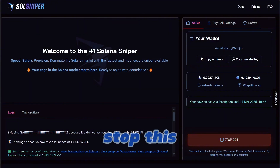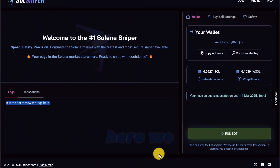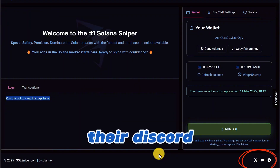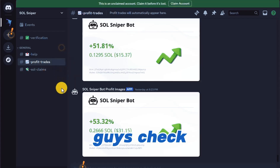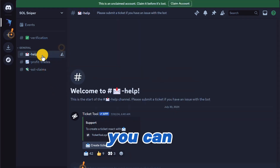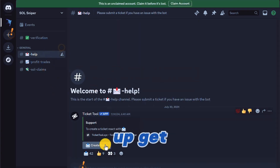I'm going to go ahead and stop this bot now. Down here you can find SoulSniper on X, formerly known as Twitter. They have a Discord — let's go ahead and open their Discord real quick. Make sure you guys check out the Profit Trade channel, and if you need some support you can always create a ticket. Hit that like button if you like this video, subscribe to the channel, and I'll see you guys in my next video. Thanks for watching.